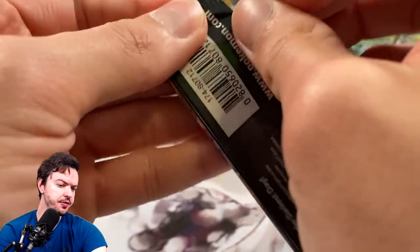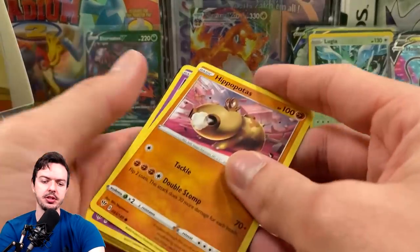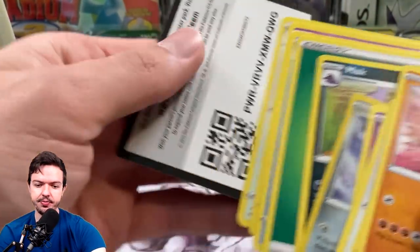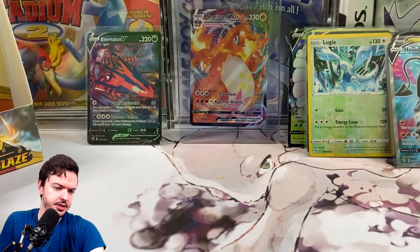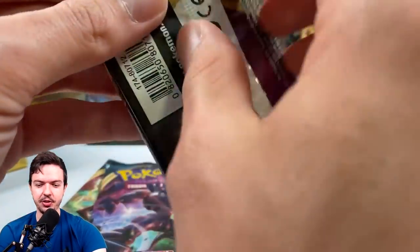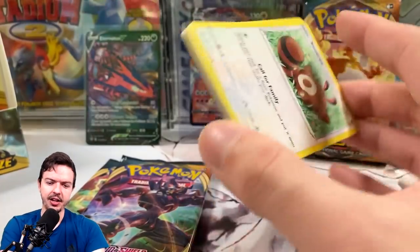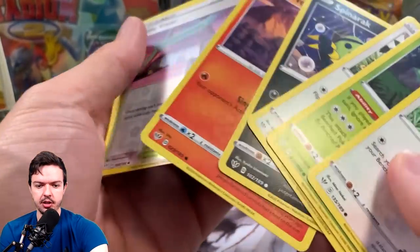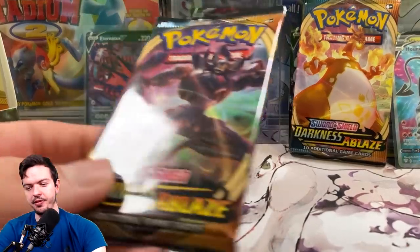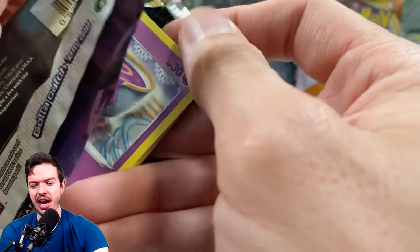Alright, here we go — we got five packs left. This video actually ended up being not too long, mostly because I'm firing through it. Another green code card, so we'll just kind of fire through it again. Skarmory is the reverse. And then the last four — we'll open this one last since we'll end it on a Charizard pack. In the back, nope just green. As expected. If I can pull just one more reverse Lugia that'd be fire.